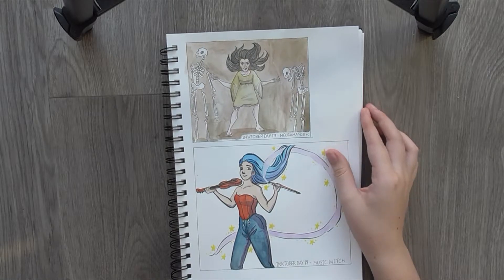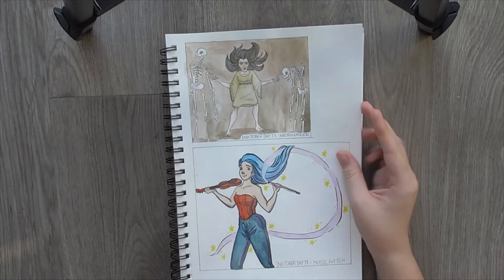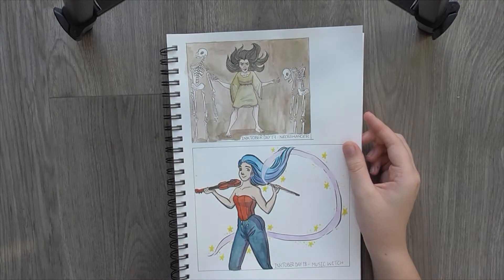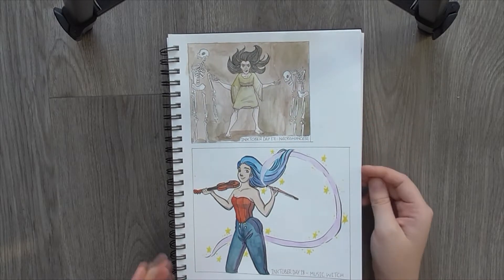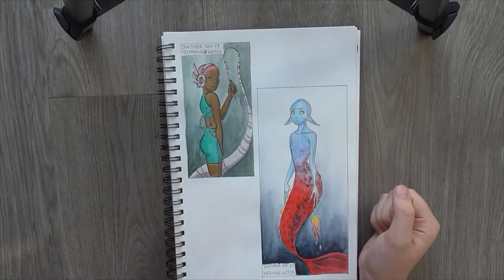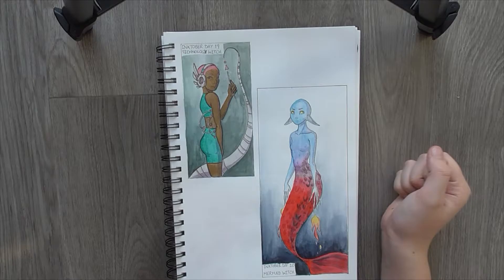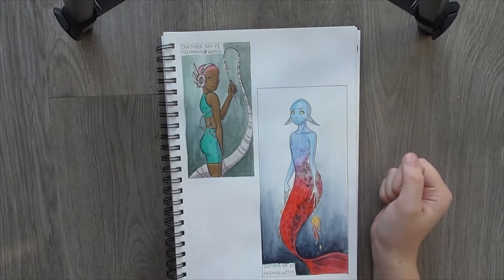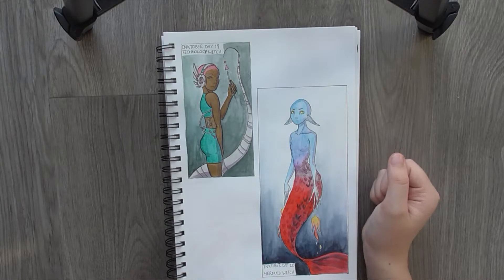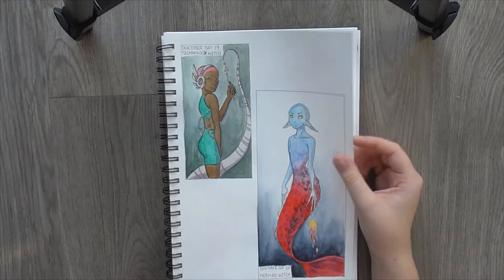Music Witch - her bow is a wand and she is using music to do magic. Not very clear what that magic is, but it's shiny. Day 19, Technology Witch. I kind of liked this one. It was interesting. I probably could have worked a bit more technology in, but I felt like having the vaguely electric suit, and the headphones, and the wand that creates wires - I mean I thought it was okay.